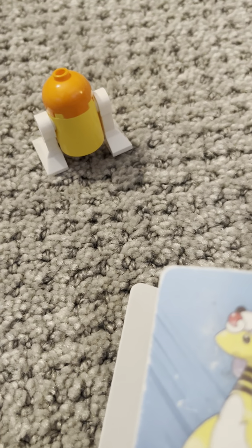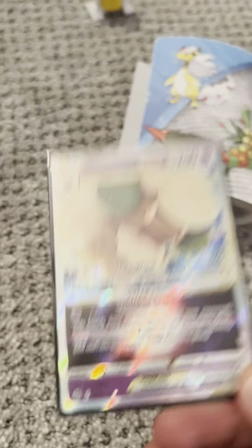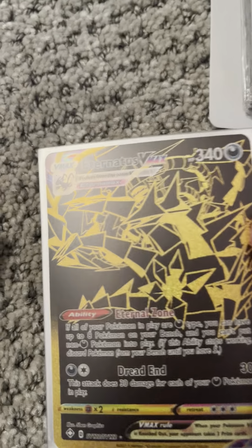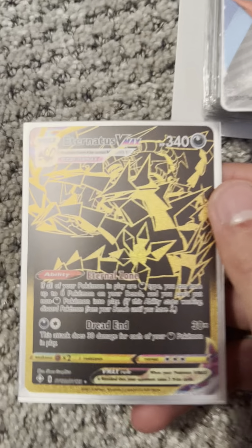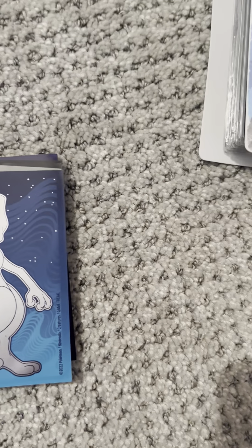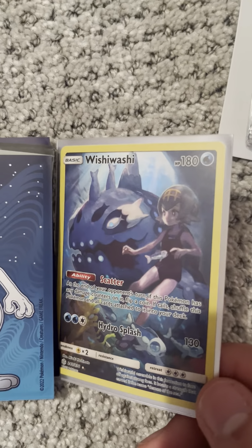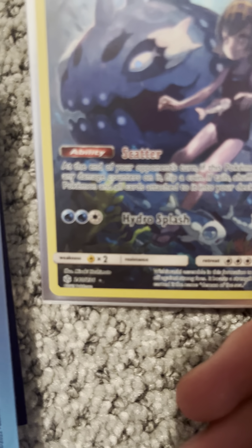Duk2's trailer is also on my channel, so make sure to check that out and make sure you guys subscribe. Next, we have Whimsicott V-Star from Brilliant Stars. Next, we have Gold Eternatus V-Max from Shining Fates. Next, we have Secret Rare Wishiwashi from Cosmic Eclipse. It's Secret Rare because it says 240 out of 236 over there.